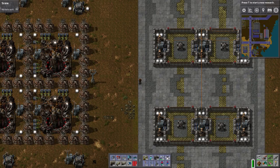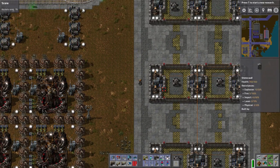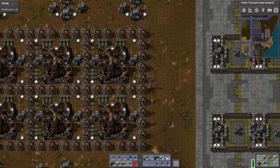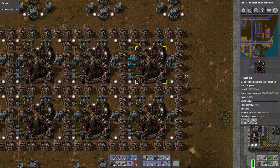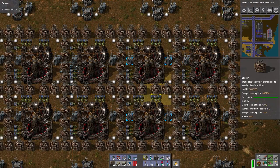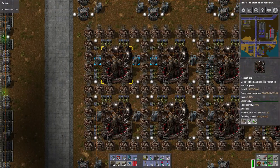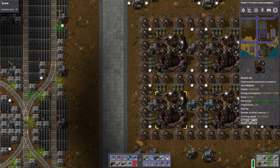Welcome back everybody to Factorio Meiosis. This is episode number 46. We are back in the world of Factorio Meiosis. We are going to launch some rockets, try to hit a few milestones. It's been a little while since we had an episode. So let's kick it off the right way. Let's launch a rocket, let's launch 10 rockets, and then let's launch 10 rockets more.